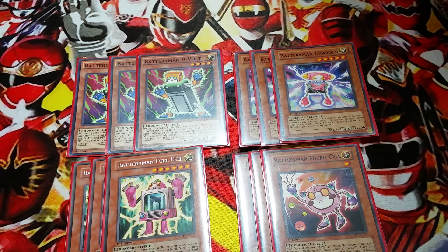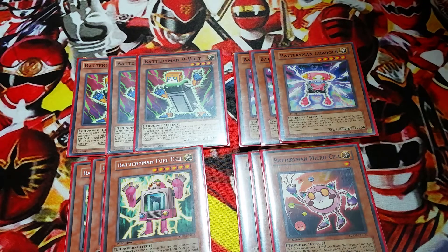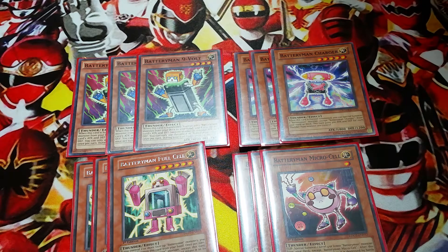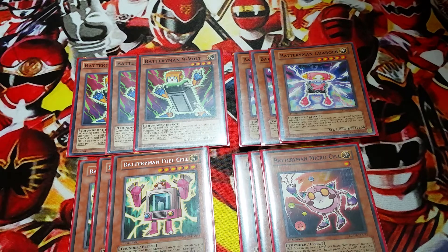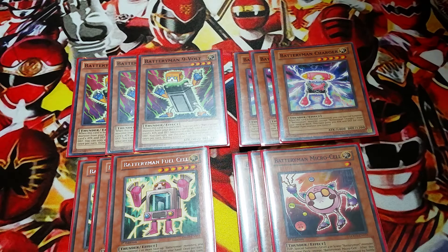Fuel Cell — if you control 2 or more Battery Man, you can special summon him from the hand. So if you have 2 of these in hand and already one of each on the field, you can just special summon the other 2 copies. He also lets you tribute a Thunder Monster and bounce a card your opponent controls back to the hand, which helps make your OTK a lot safer. Micro Cell, whenever he's flipped, you special summon a Level 4 Battery Man monster from your deck, which ideally would be Nine Volt. And after he's flipped face-up, if he gets destroyed by battle, you get to draw a card. So if your opponent attacks into him, you get to special summon a Battery Man and draw a card, which is pretty great.